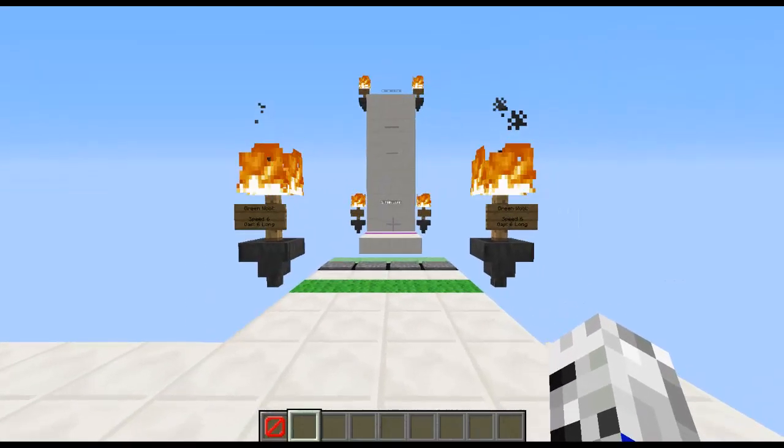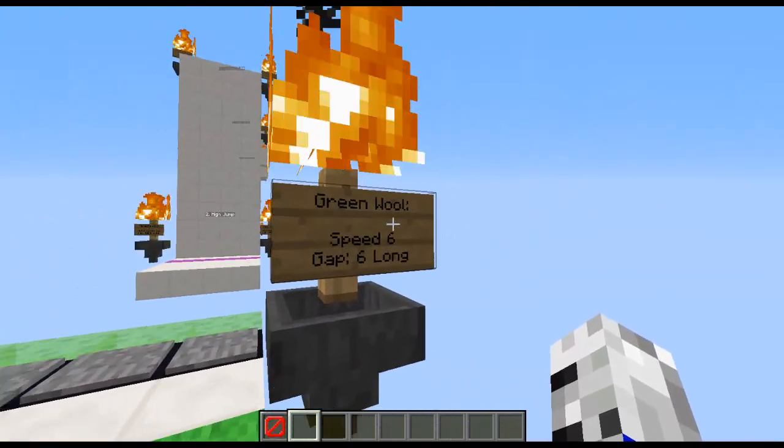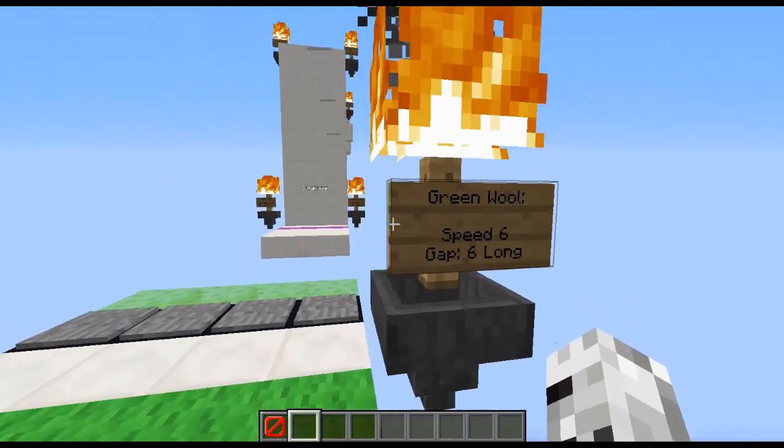I've set up this little course, so let's get to it. What the green wall will do is give me Speed 6, and the gap is 6 long.